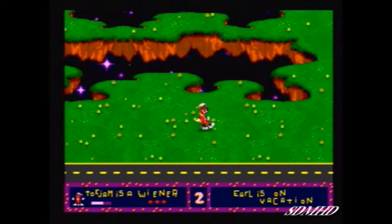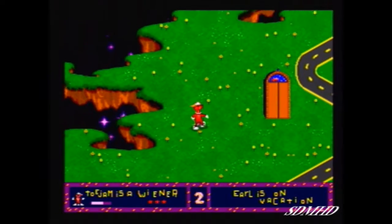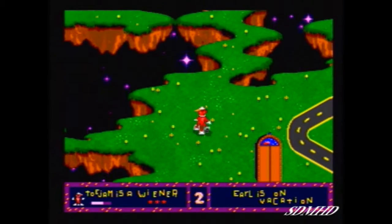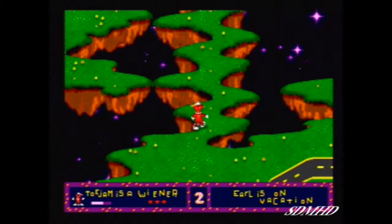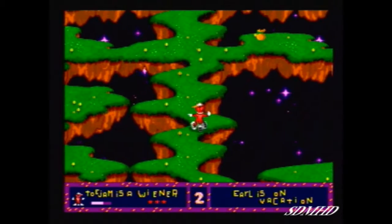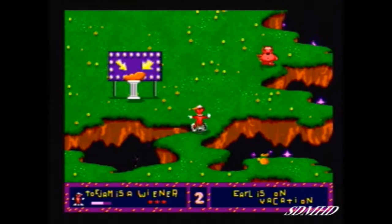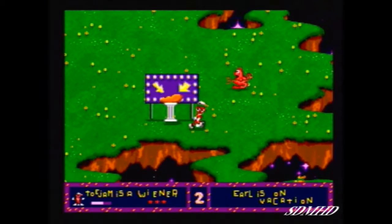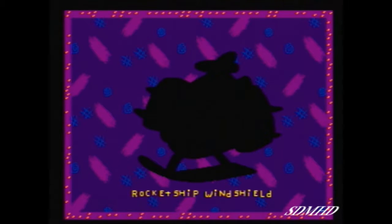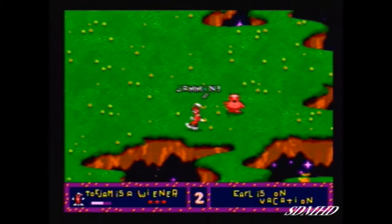Alright, walking along here. And there is the elevator that will take us to level three. There's the hot dog stand, and we have just found our first ship piece — we have found the rocket ship windshield. It's very important to have this on our ship, and we are jamming.